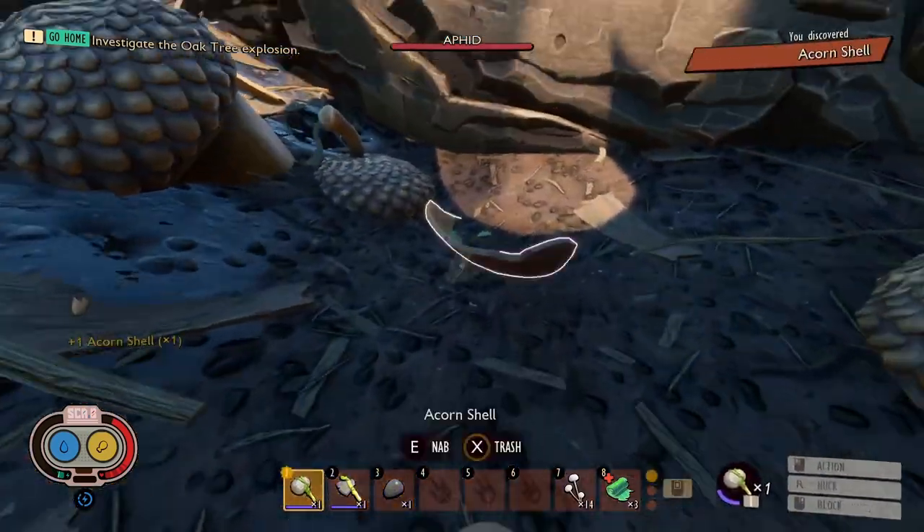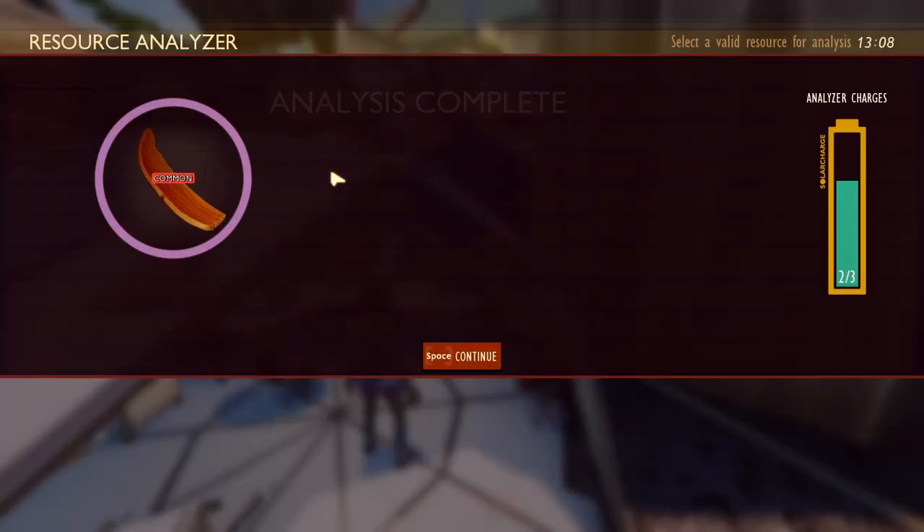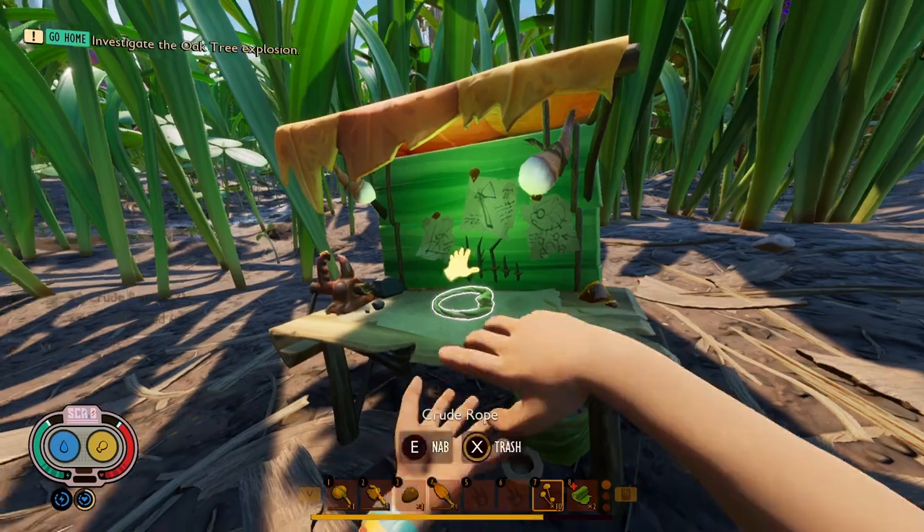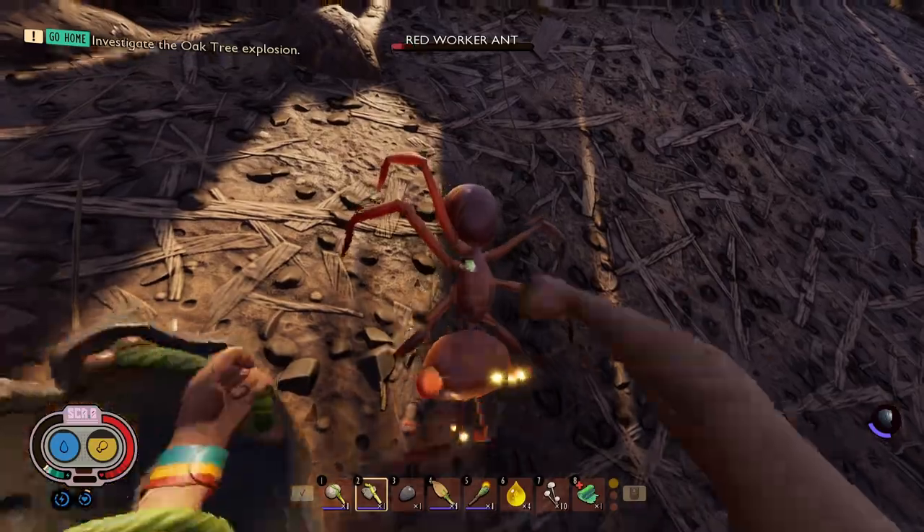I grabbed some acorn shells which I would need for the acorn shovel, researched it, and then got some grubs for their hide. With the weevil meat and the grub hide, I made a weevil shield so I can at least block attacks now.